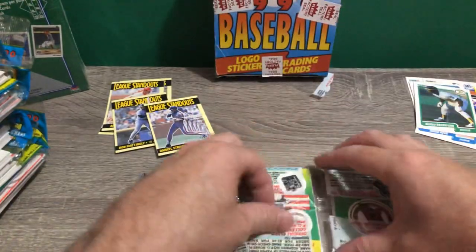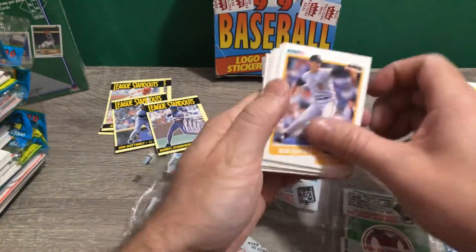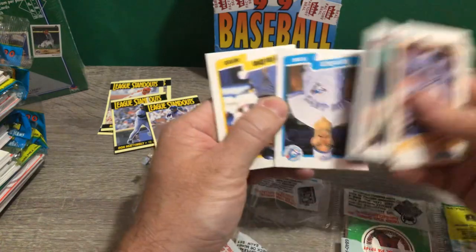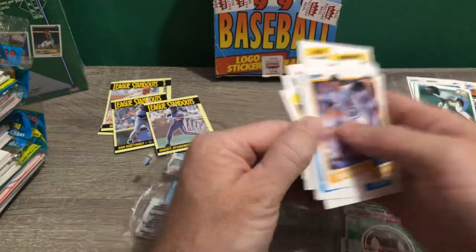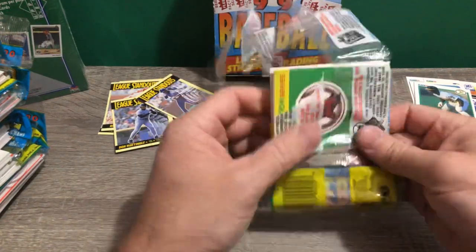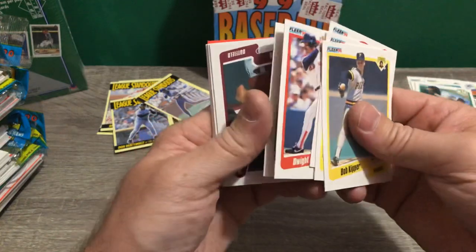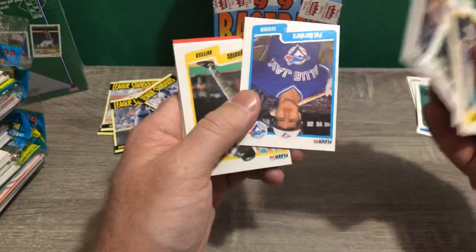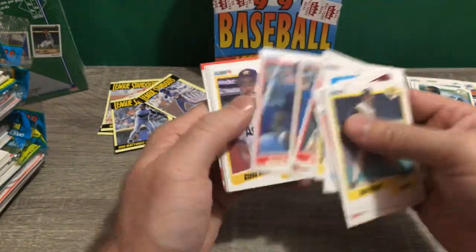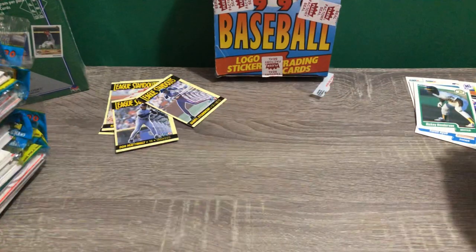Maybe 74 is lurking in this pack. There's a Pirate but not the one. Andy Van Slyke — another Pirate. Steve Sax — not in that one. Bob Kipper. These cards — the centering is just way off. Look at how bad that cut is. When you mass produce literally millions of cards, I guess that's what happens. Nothing. Rick Reed is our Pirate there. It's hard for me to believe that if he was on the outside of one of these packs, somebody at some point would have pulled that pack.